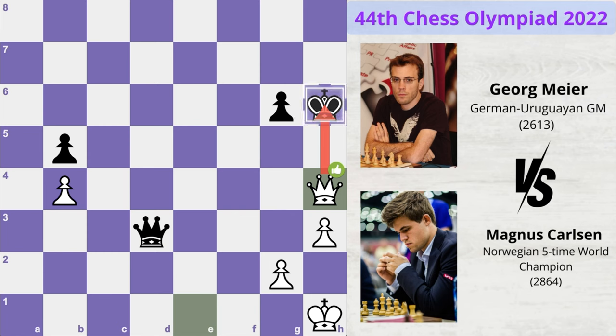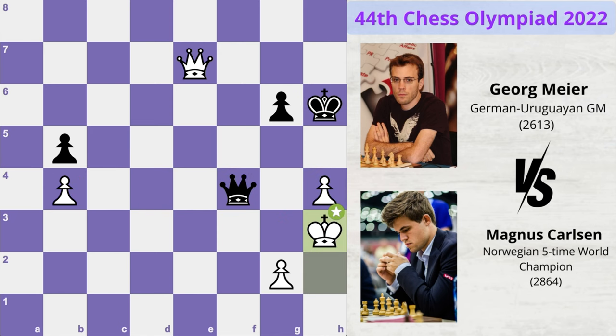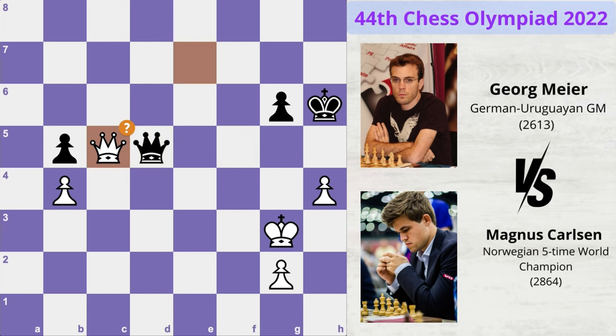Queen h4 check, king g7, queen e7 check, king h6, king h2, queen d4 — attacking the pawn — h4. Magnus says if you want to take this pawn you can, but then he'll counter-attack the king and probably capture the other pawn. Meyer understands this and plays queen f4 check. King moves to h3, queen f5 check, king to g3 and now queen d5. Magnus offers a trade of queens but Meyer refuses and plays queen to d3 check.